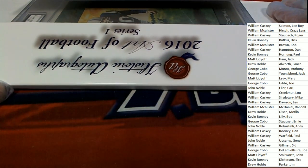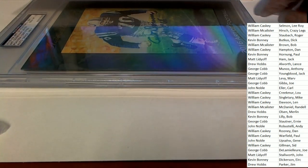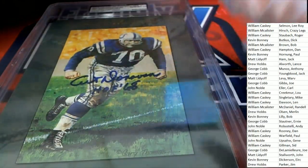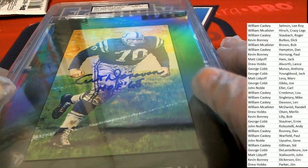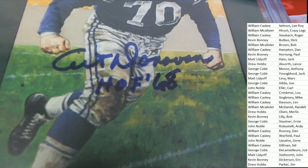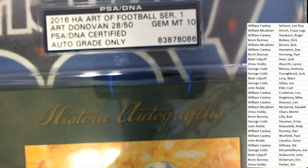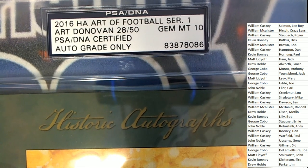What do we have — oh my, here we go! It's a Colts player. Who is it? It looks like a legendary Colts player — old school, a Hall of Famer from 1968. Oh my gosh, 1916 Hall of Famer — the name is Art Donovan, Jim at 10, autographed and graded.